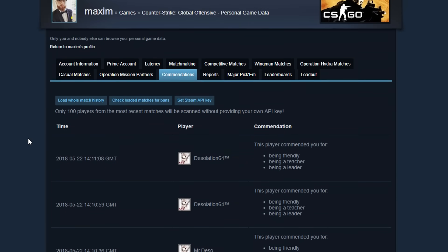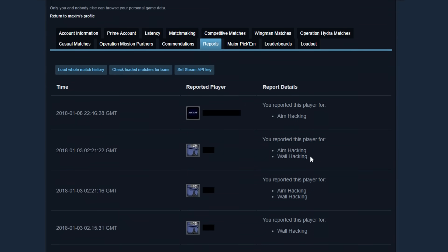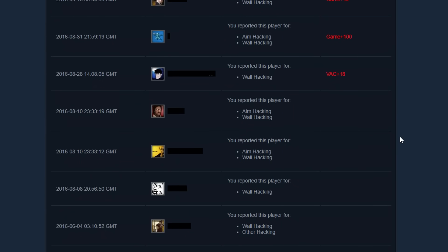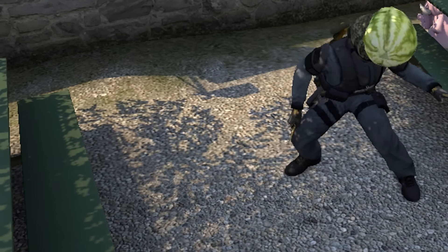Under commendations you have people that have commended you while in game. But even more interestingly, you can find your reports — people you've reported for different reasons. The fact that Valve stores this information is very interesting. I wonder if they take it into consideration when improving their anti-cheat, or more specifically VACnet, but I doubt it. It's still good to know that each time we've reported someone, it doesn't just go out in the air — it is saved somewhere. You can also check if these people got busted in the end. I'm actually very proud of my results; most people that I've reported have gotten banned, so it's not like I'm just some raging watermelon or whatever.